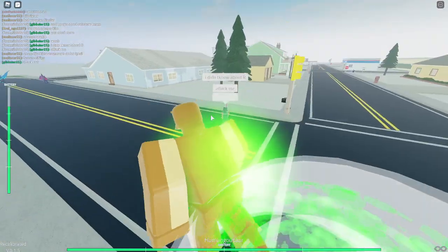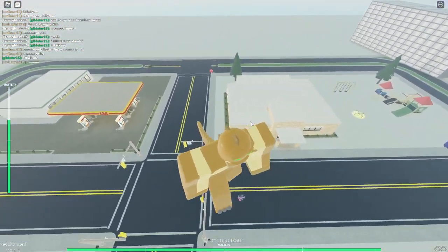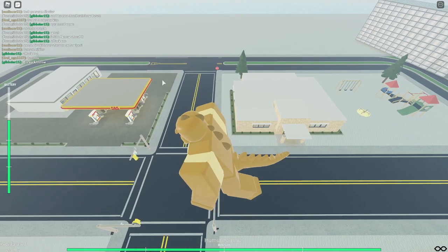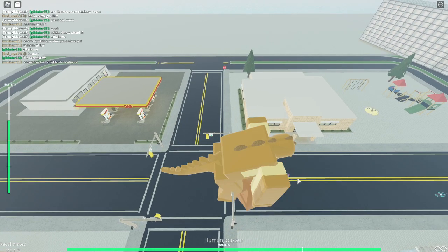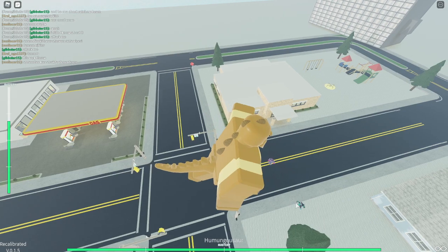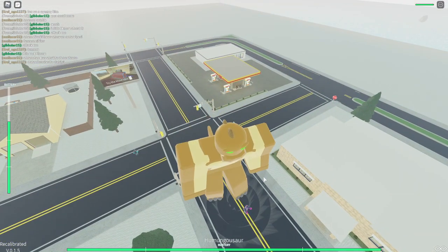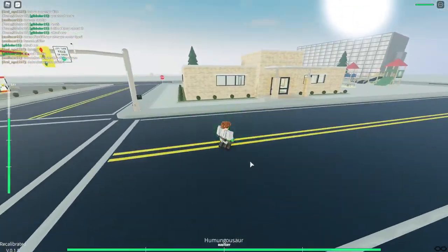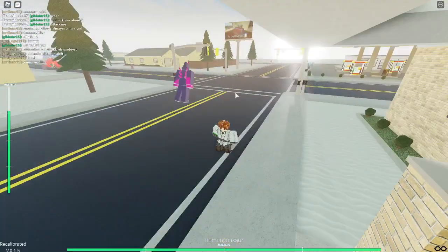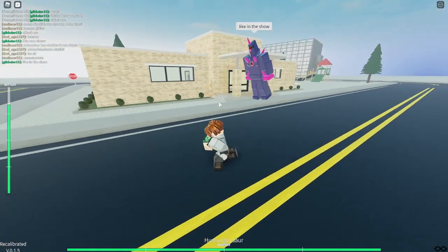Now I've got Humungousaur. When you press E, you grow. When you press Q, you stomp. When you click R it throws a rock and it hit the fast boi. He can also fly but it's a very slow fly.